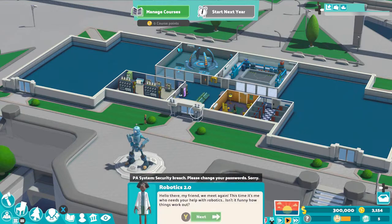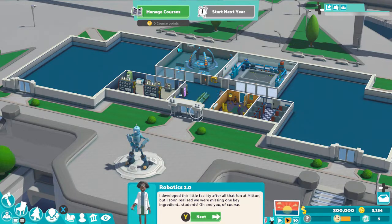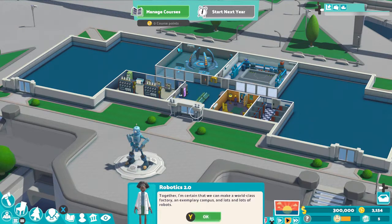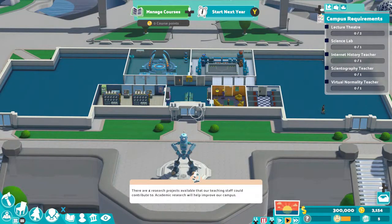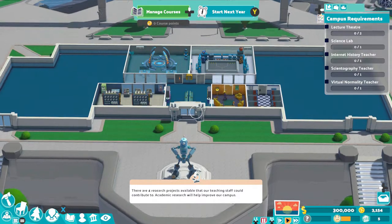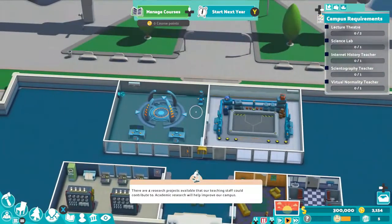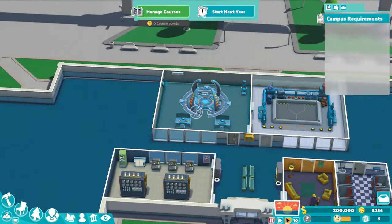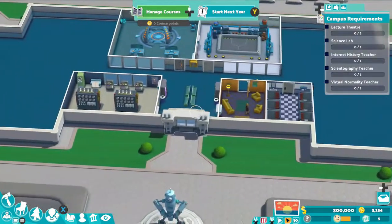That means your campus will have to be very large with the academic demands every year, so you really have to be steady with the money. The first year, spend on making a normal functioning campus with basic rooms and everything you need. Always leave the last four months to not spend anything so you'll have money to meet the academic requirements. After about two or three years, because of the large demands of having four classes and upgrading them using campus coins, you will get so much money a month in profit. You can then relax and start to work on everything else.